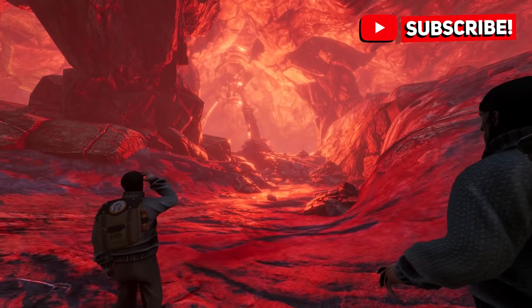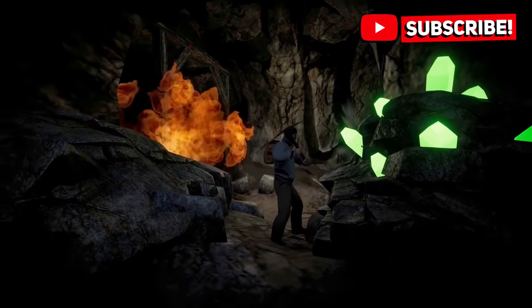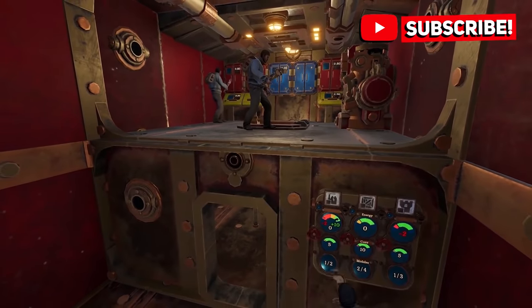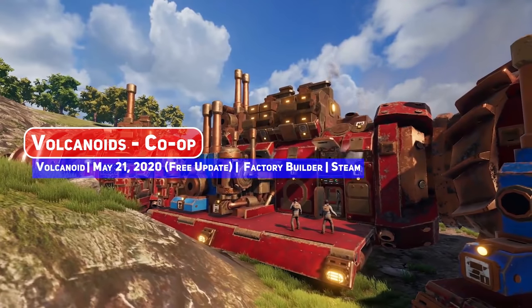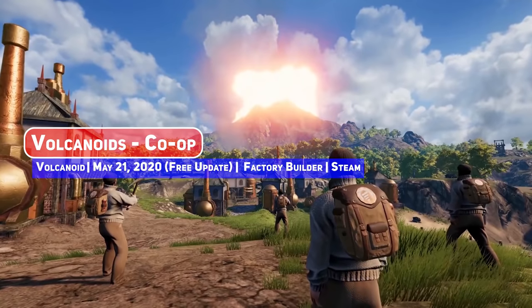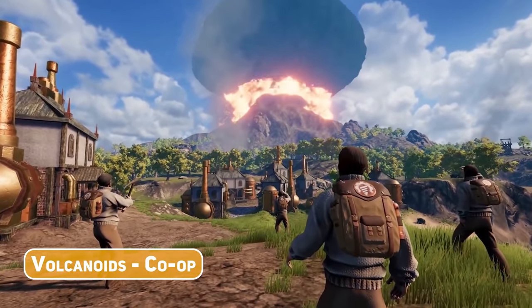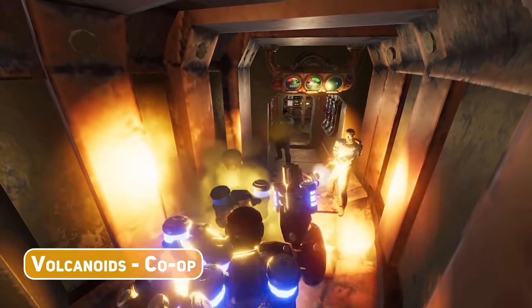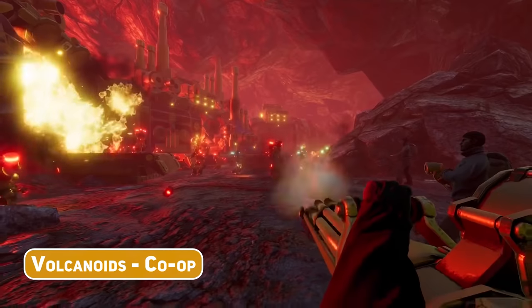Vulcanoid is a first-person survival-based building crafting game like Satisfactory but Steampunk, and the latest update adds co-op, which if you have played any survival game with friends, you'll know how crazy and fun it can get. A no-brainer and a solid addition — it's full steam ahead for this.